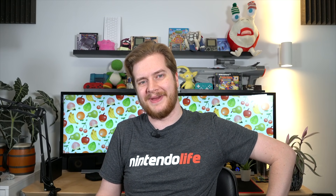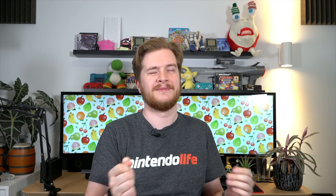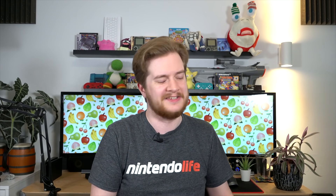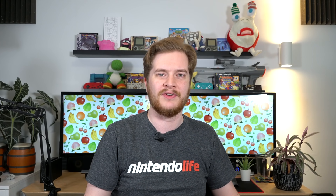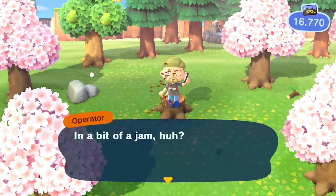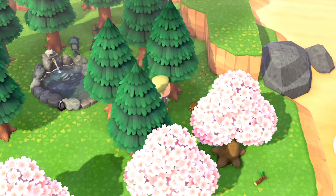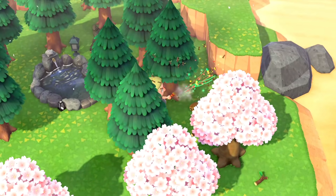You know what it's like — you're shaking a tree and then all of a sudden, oh no, a wasp's nest has appeared overnight. That's not how wasps work. You've got a few choices: you can use a bug net to catch them, you can run indoors, you can sit on a stump and just wait. Or you can carry a party popper, shake the tree, and then let it loose and they'll just disperse.